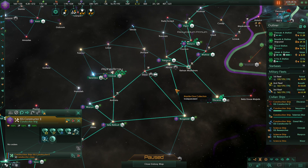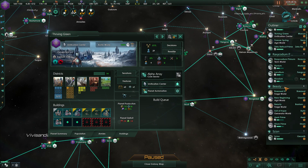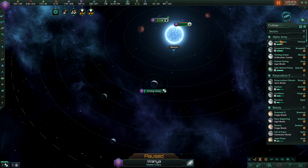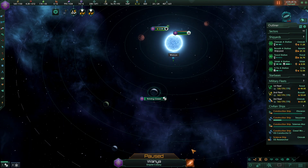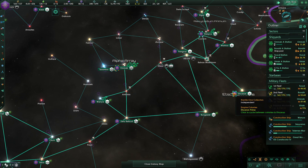Let's start building orbital rings. Once the one at Wayna is done, I'll be able to see what the other ring upgrades are — I don't remember off the top of my head. I know there's one that enhances unity and I think one enhances defense, maybe.